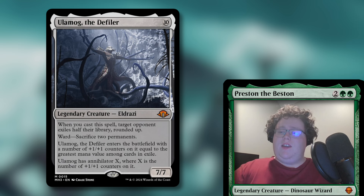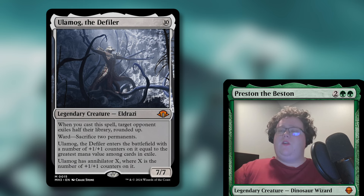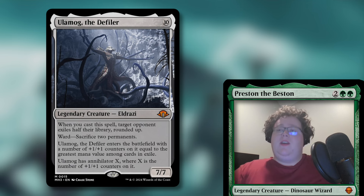He enters the battlefield with a number of plus one, plus one counters on it equal to the greatest mana value among cards in exile. That's normally meant to be hitting things from his own cast trigger, but in a game of Commander you've got Swords to Plowshares flying around and other exile effects. So even if you don't get his cast ability, there's still a good chance he's going to get a couple of counters on him. And finally, he has Annihilator X, where X is the number of plus one, plus one counters on him. This deck has other ways of putting counters on your creatures, so you can still get that Annihilator going and it can get pretty big, pretty fast.